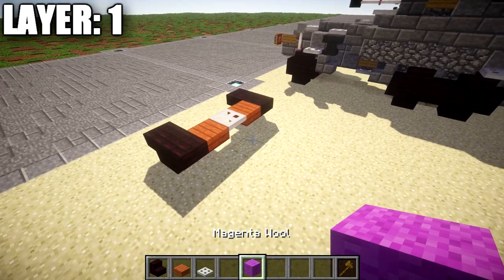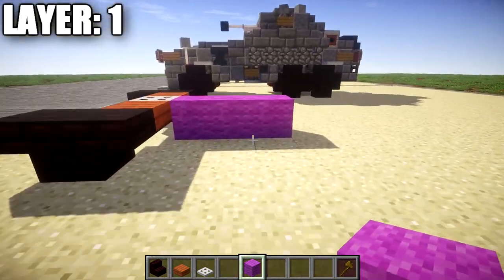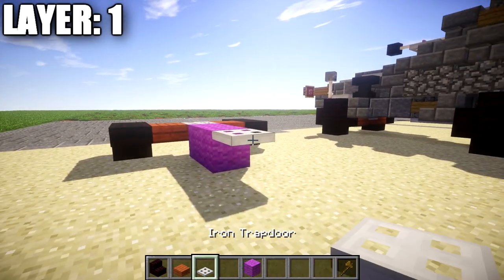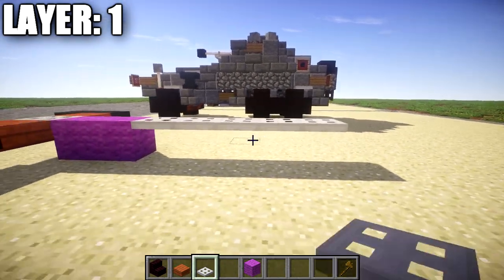Now, going back two spaces from this iron trap door, we're going to go ahead and place down a row of five iron trap doors that go back like so.